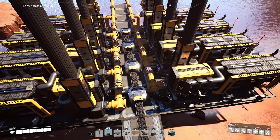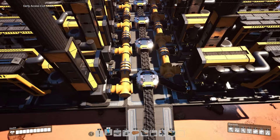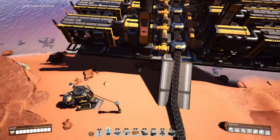Everything has finally backed up. As you can see, the coal is not moving anymore - it took about seven minutes total. So now it's time to actually connect up all of the power.